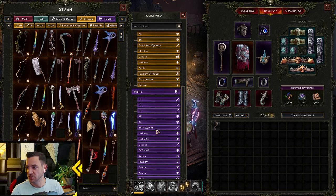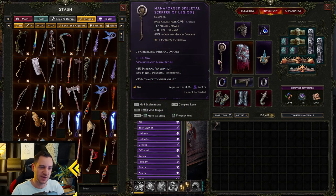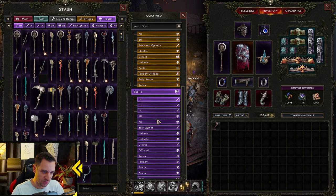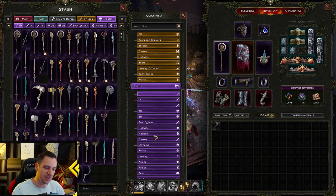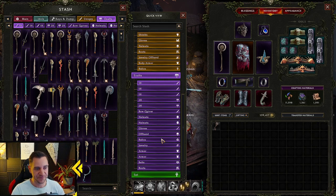This also makes it so much easier to look through items for your build. Like, if you want a better weapon and it has to be a one-hander, you go to your one-handers and type in the search bar what you're searching for — physical damage, damage over time, whatever it is. It makes it so much easier and faster, instead of having to click through all these stash tabs. Take some time to do this — trust me, it makes your life so much better when playing this game.